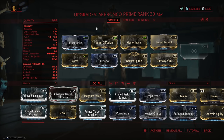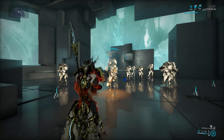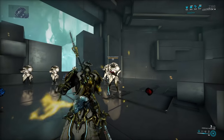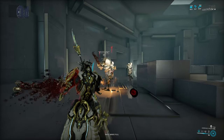I ran Saxum Spittle, Sure Shot, and Scorch, so I get Viral, Heat, a ton of status, and a bunch of Impact on top of Hemorrhage. The results were underwhelming to say the least. Number 1: the weapon doesn't have crit, so that multiplier is out of the window. Number 2: while the status is okay, it's not crazy high, so you proc a decent amount of status but not a crazy amount.